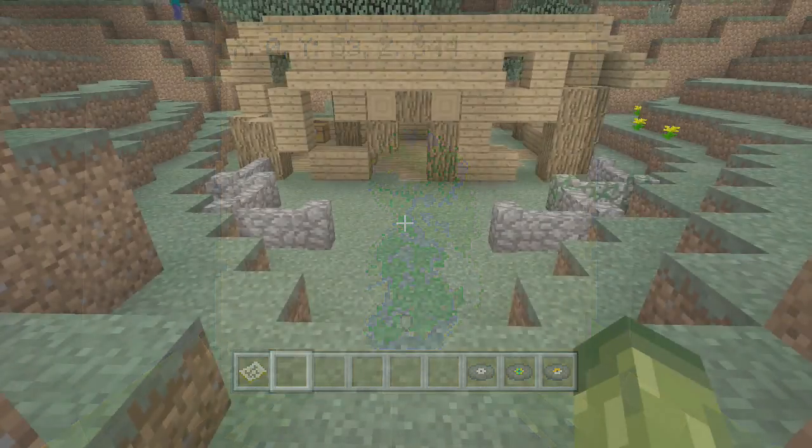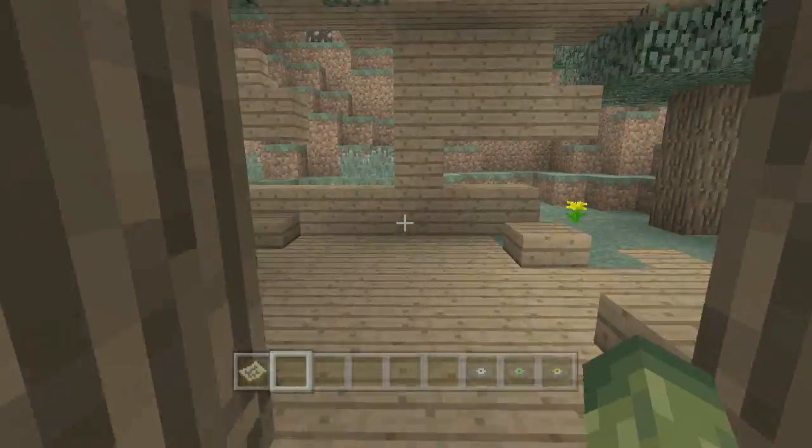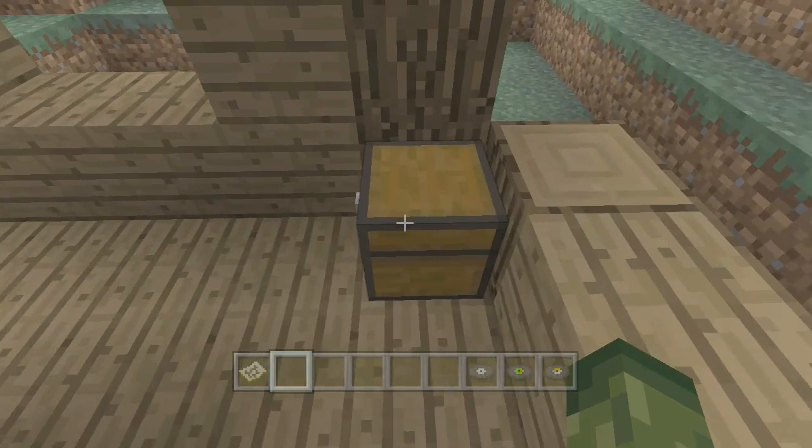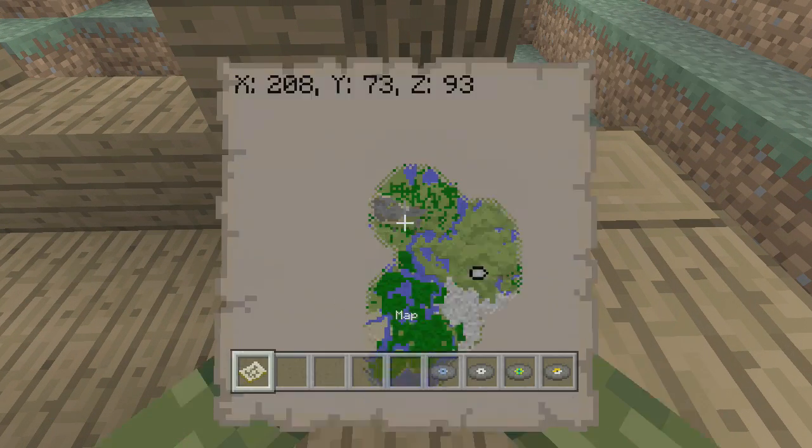The next one — we are in an abandoned house with a tree growing through it. There is a chest in the far right corner. That is the fourth one, and you can see it's pretty central but more to the right hand side.